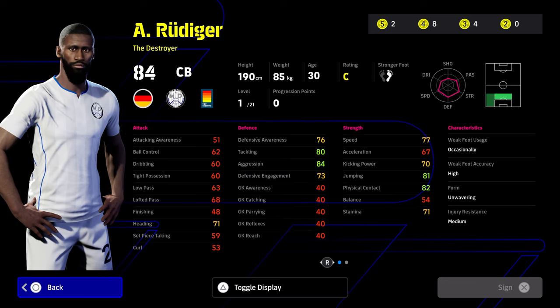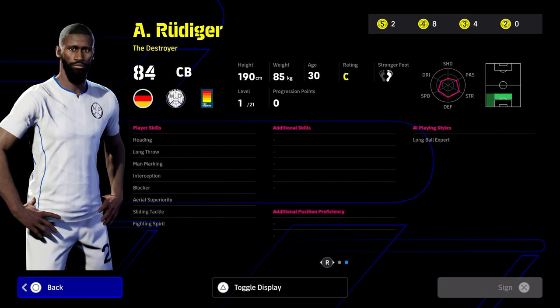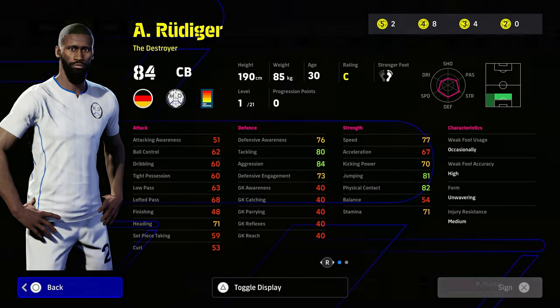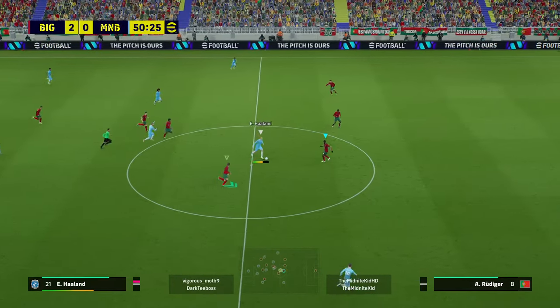These are his stats — we'll have a deeper look at those in a second. He's also got off the rip brilliant player skills: blocker, interception, man marking, aerial superiority, fighting spirit, and sliding tackle. The only thing he doesn't have that you need to give him is acrobatic clearance, but we can get into that because you can train this card very nicely.